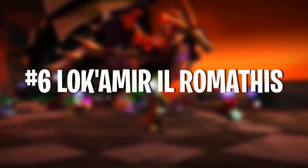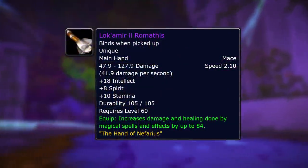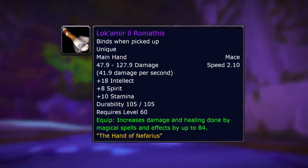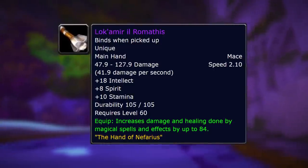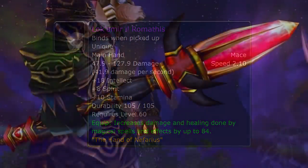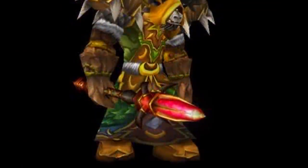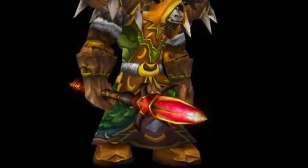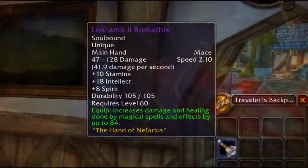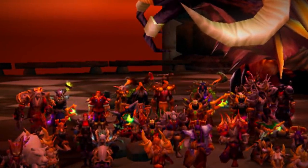Number 6 on this list is Lok'amir il Romathis. This mace is absolutely overpowered — it gives you 18 intellect, 8 spirit, 10 stamina, and a massive 84 damage and healing. And this is not a staff; it's a one-handed mace. 84 damage and healing is just ridiculous — that's going to be amazing for shadow priests, elemental shamans, and also healers. Although this is technically better for a DPS caster, it still gives 84 healing, which is a lot. You can imagine there's going to be a lot of people rolling for this when it drops.